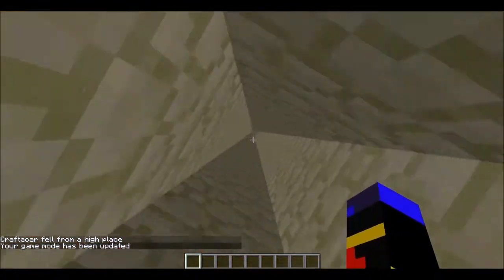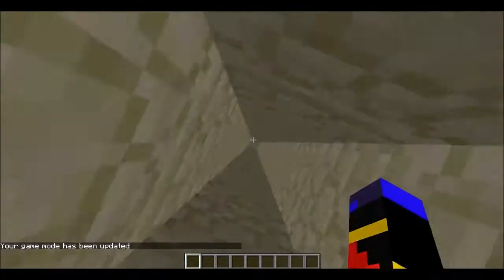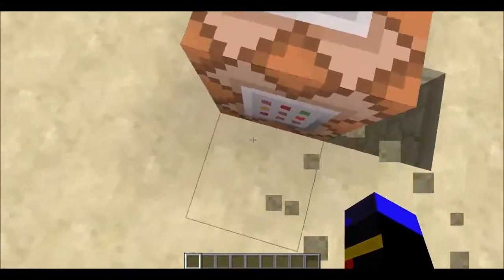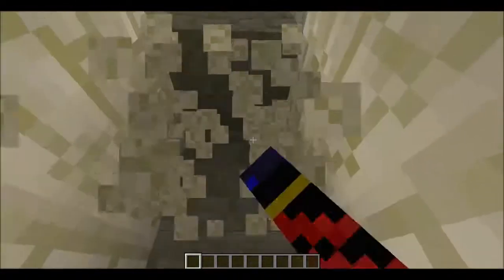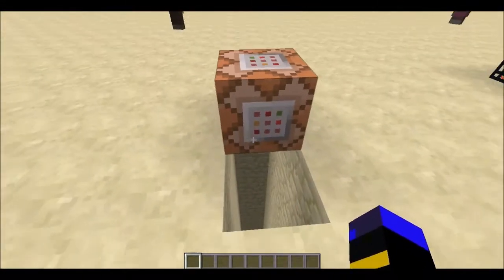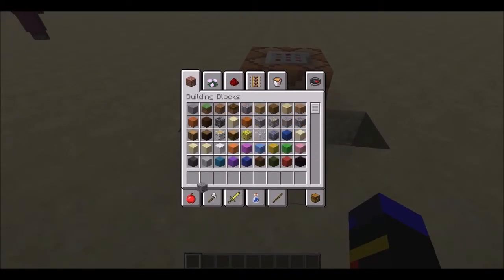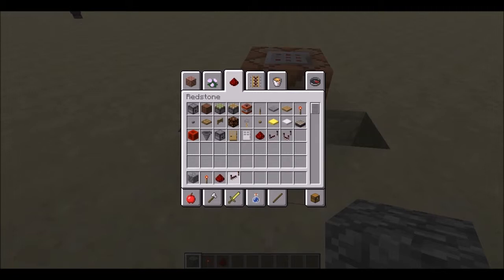Let's pick our command blocks up. You want about three of these blocks, then go and destroy this set of blocks. So you've dug three blocks down — now you need one block of your choice, a redstone torch, some redstone, and a redstone repeater.